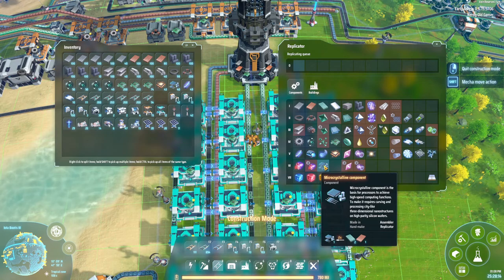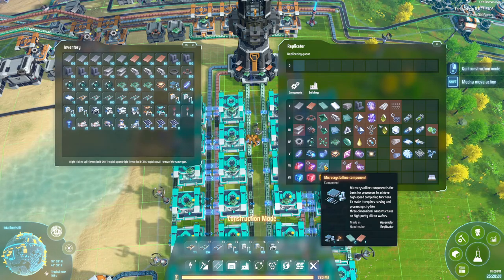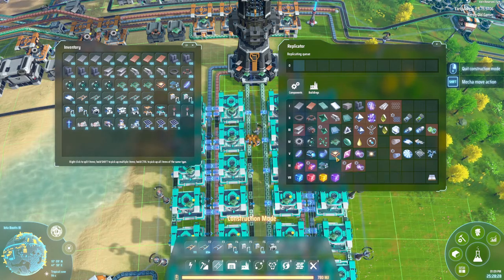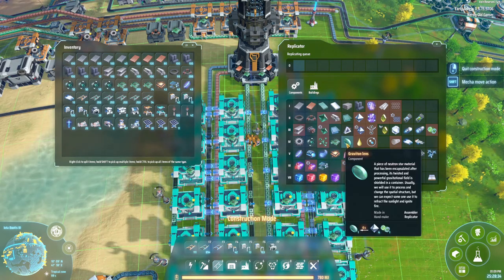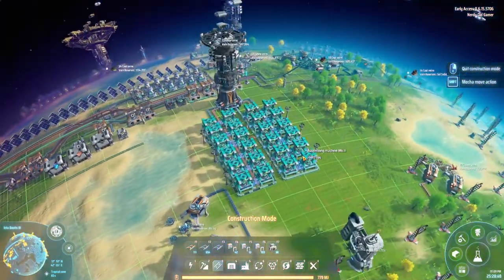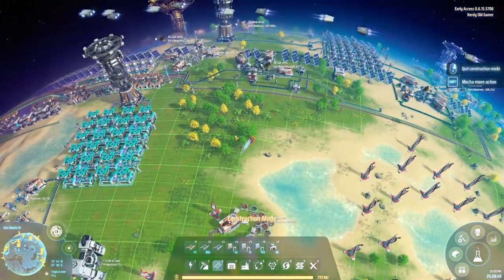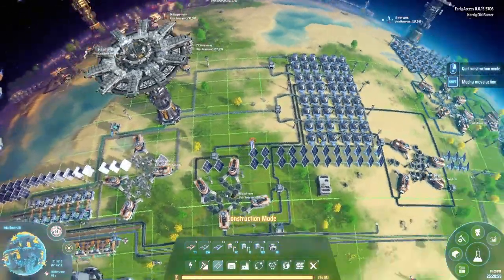So what do these micro crystalline components need? We have silicon and titanium in there as well. Micro crystalline components only need silicon and copper. They only need silicon and copper, which is wonderful, because that means if we find a nice spot for it, we can get that going as well.